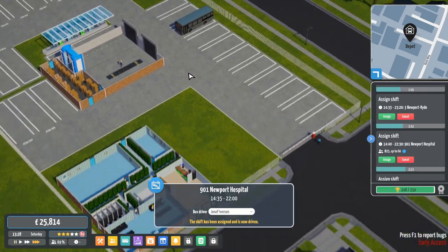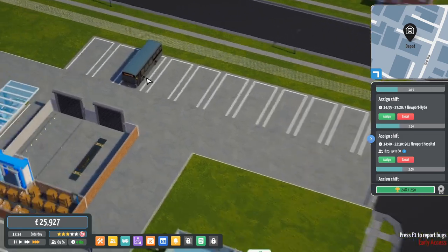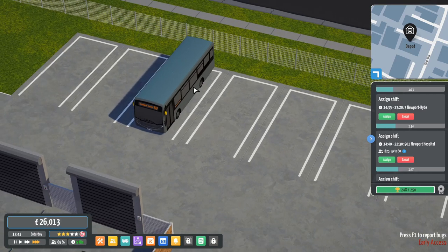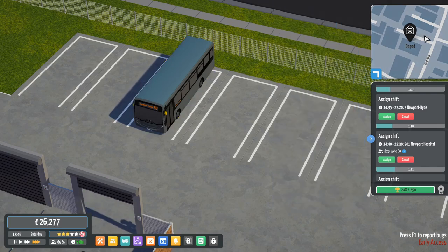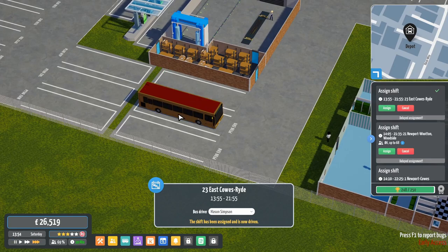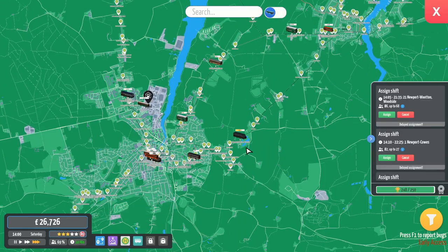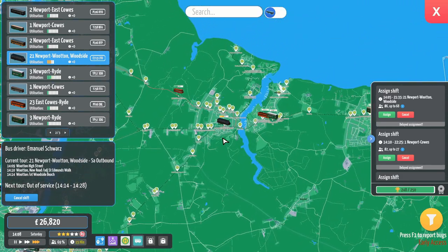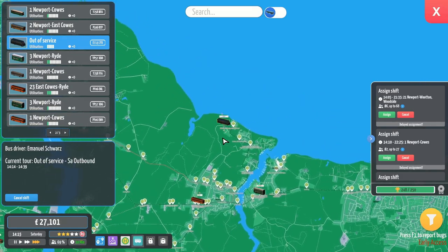That can go on 901s. In my Excel sheet, these Enviro 200s - the ESNs - are sort of prioritised for the 901. This is going to be a close one.